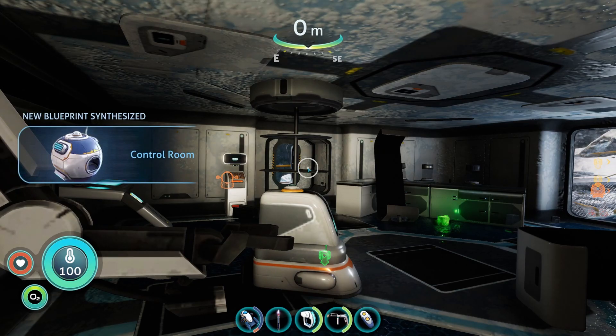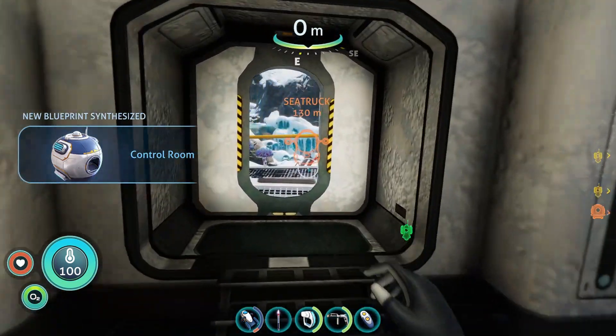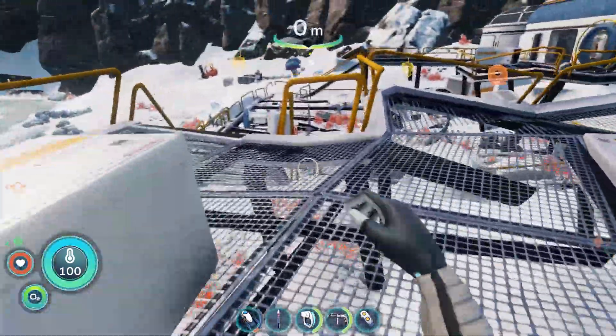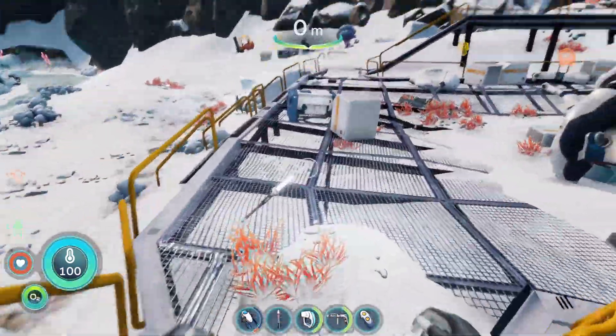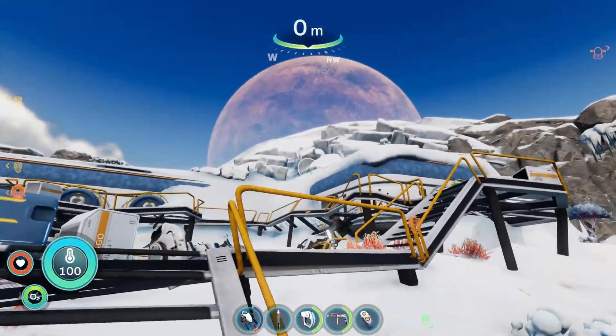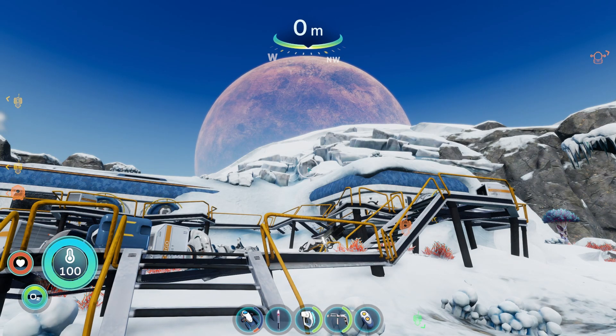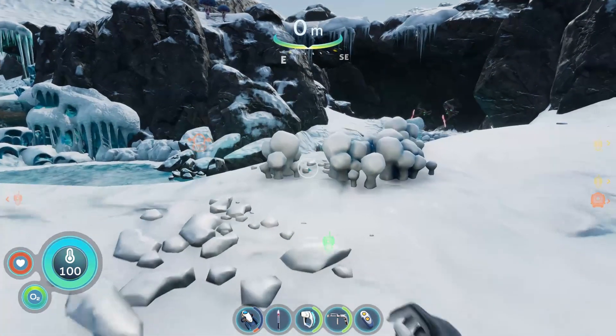Now this, like I said, is the easiest control room data box to get. The other one I believe is located on Delta Island, but it's up to you which one you want to get. That's how you get a control room right at the start of the game.